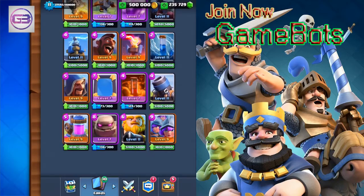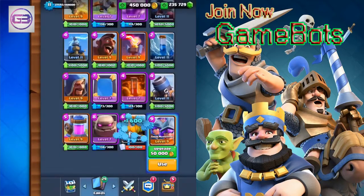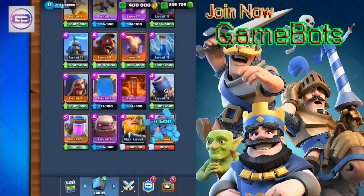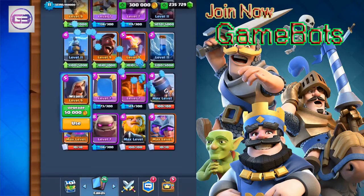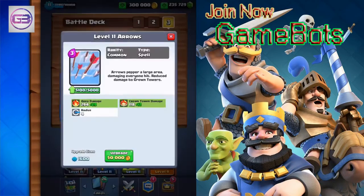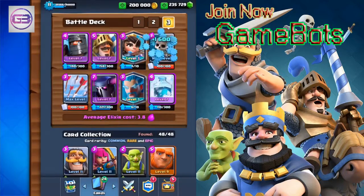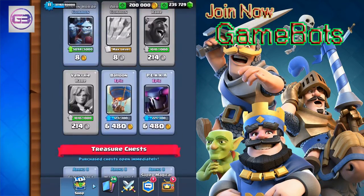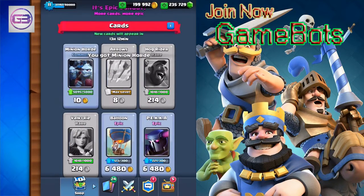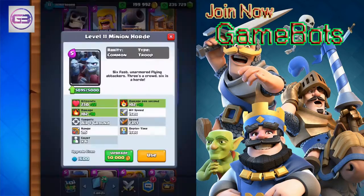We still have 200,000 gems. Giant Skeletons keep coming. Nice Wizard — are we going to get him to a full level? Baby Dragon, Golems, more Baby Dragon. Ice Wizard — yes! We only need two more Ice Wizards. Can we find them? The Princess — thank you very much! Some Golem action at the end of that one.